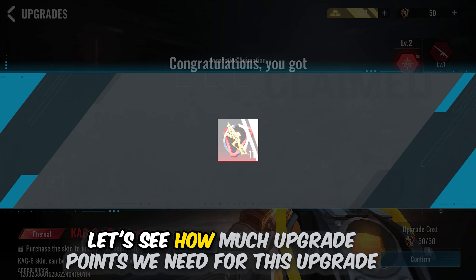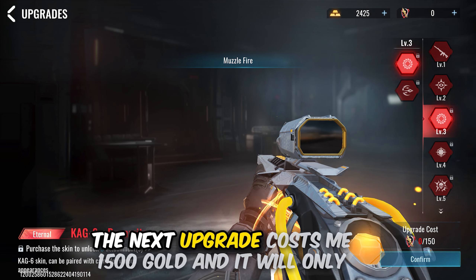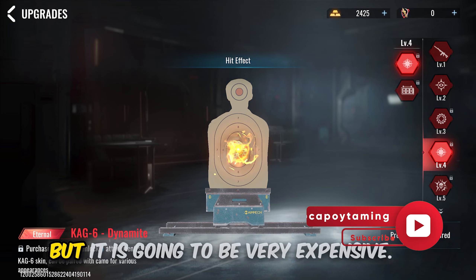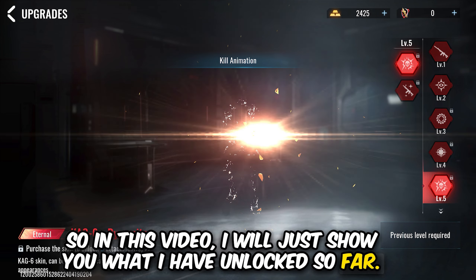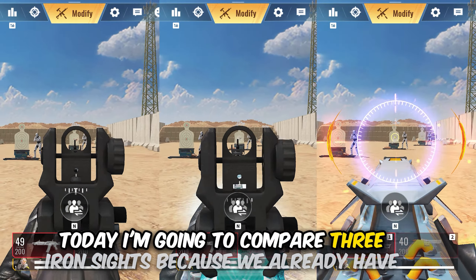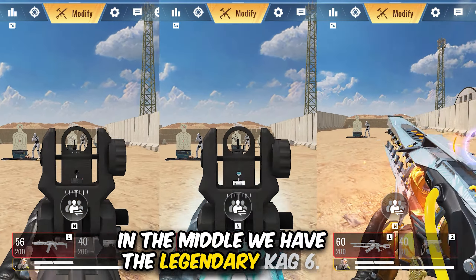We got a bunch of single upgrade points — very bad luck. The next 10 pulls gave only three upgrade points, and the following 10 pulls gave just one upgrade point. It seems like singles might be a better choice since 10-pulls aren't going well. We got another upgrade point in the next 10 pulls. Those 10 pulls didn't give us anything good at all. Finally, we got the last energy core we needed, and with that we have unlocked the very first eternal skin in Blood Strike!